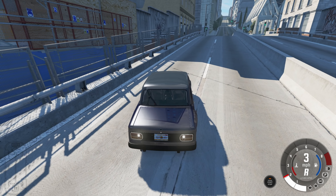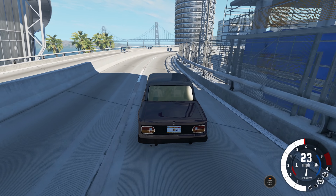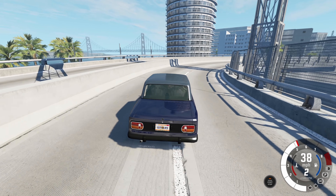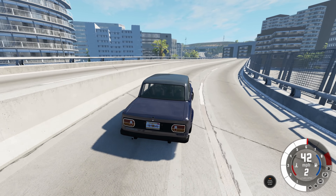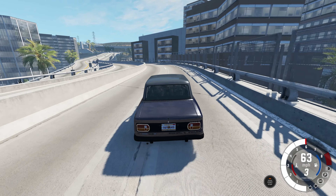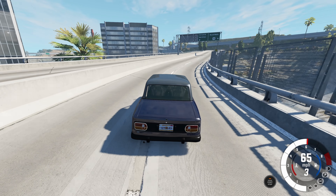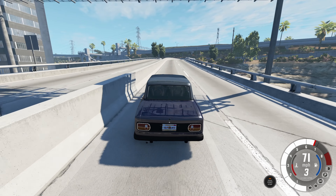We aren't done yet though. We've crushed the roof, we've crushed the trunk — there's one part left: the hood with the engine in it. This might break the vehicle, because engines usually don't like being crushed. Since the engine sits so low to the ground, I'm going to lower the bollard a little bit more and make sure it's nice and centered over the hood.